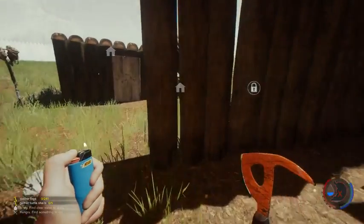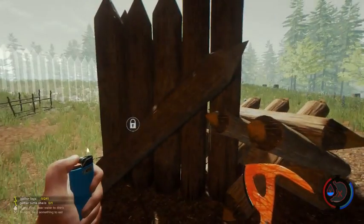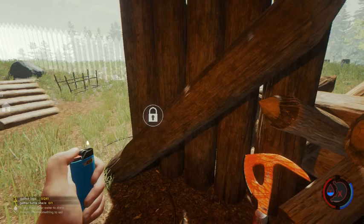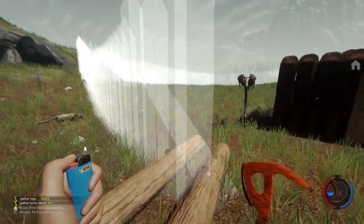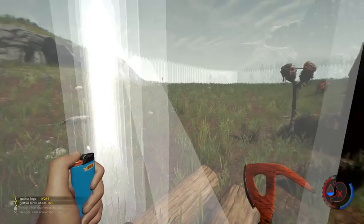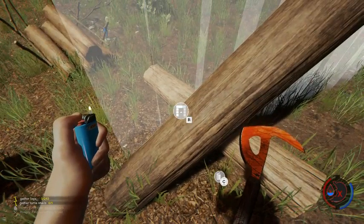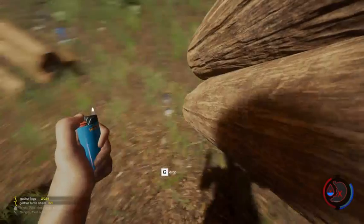This door is weird. Should I make a double door or a regular door? I should probably make a double door. Close that puppy up — wrong way. There we go. Now I gotta add more walls.